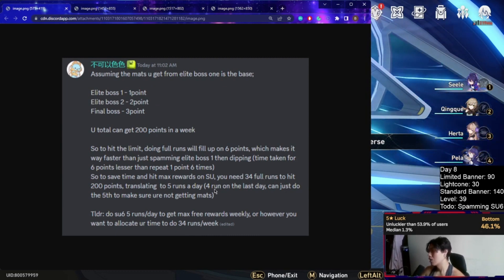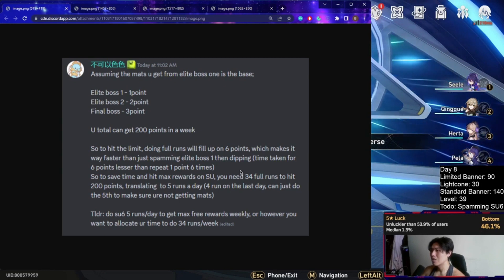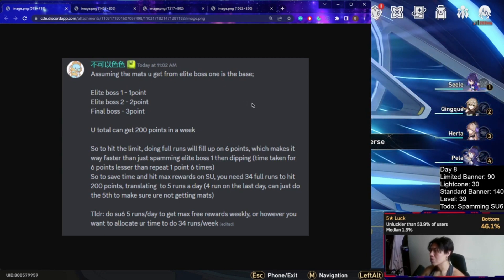For full runs, you need 34 total runs to hit 200 points. That works out to roughly five runs a day, and four runs on the last day over the course of the week. This will net you the fastest clear time across the entire week.